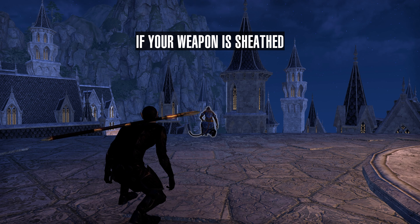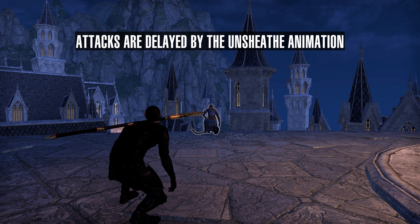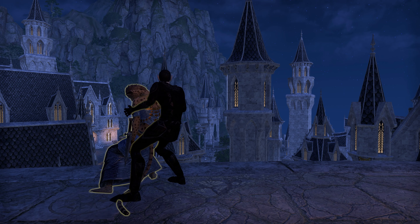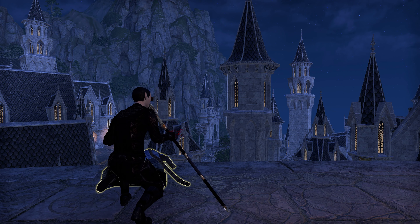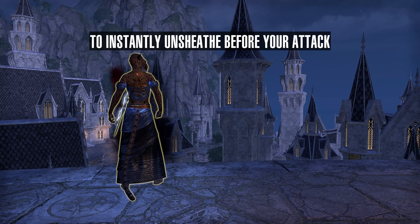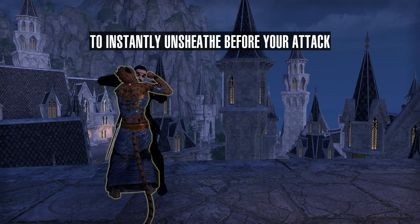If your weapon is sheathed, attacks are delayed by the unsheath animation. To attack without delay, tap block to instantly unsheath before your attack.